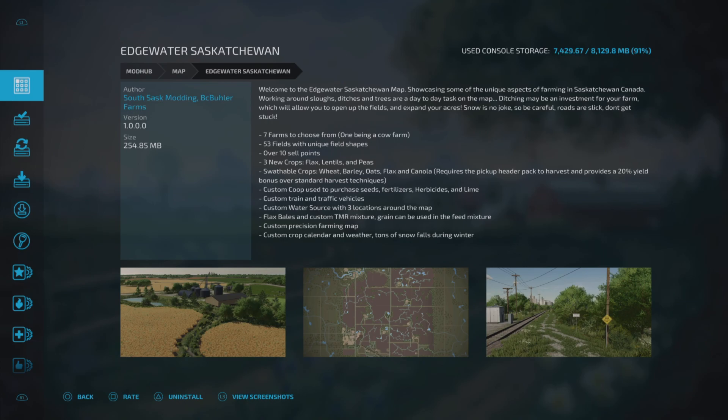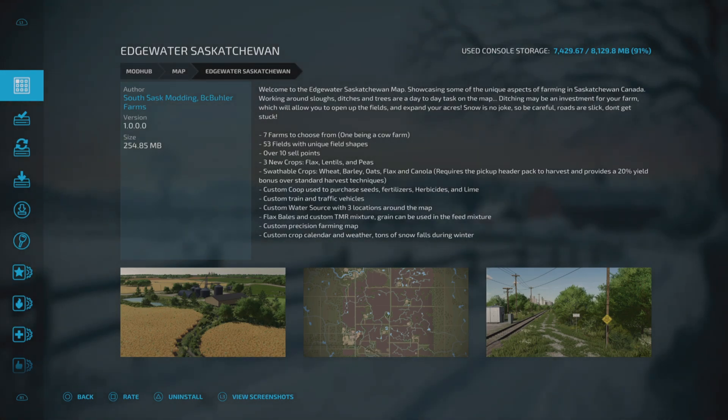There are seven farms to choose from, one being a cow farm. 53 fields with unique field shapes, over 10 sale points, three new crops: flax, lentils and peas. Swappable crops: wheat, barley, oats, flax and canola. Requires a pickup header pack to harvest and provides a 20% yield bonus over standard harvest techniques. Custom co-op used to purchase seeds, fertilizer, herbicides and lime. Custom train and traffic vehicles, custom water source with free locations around the map, flax spells and custom TMR mixture. Grain can be used in the feed mixture, custom precision farming map and custom crop calendar and weather. Tons of snow falls during winter so be warned - sounds pretty awesome, so let's go check it out.